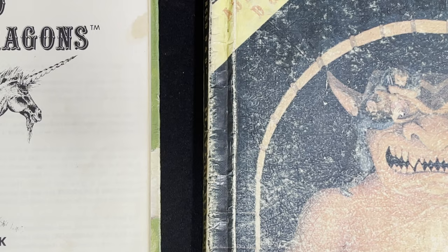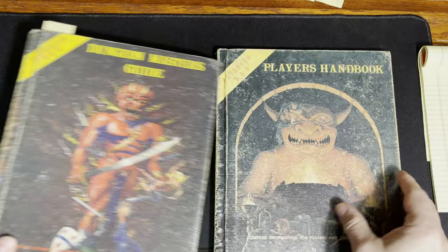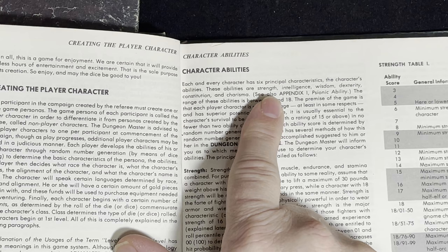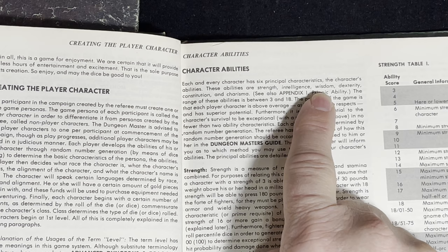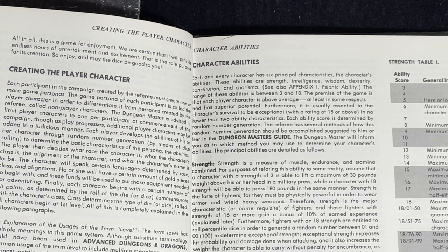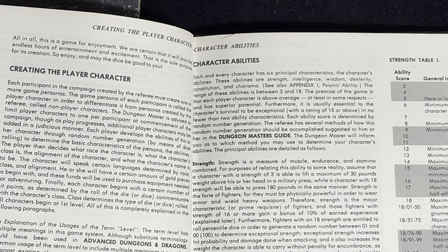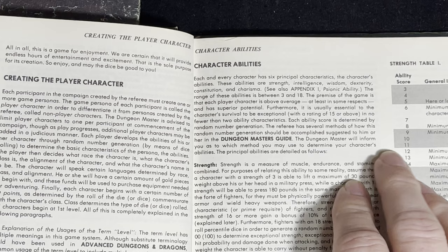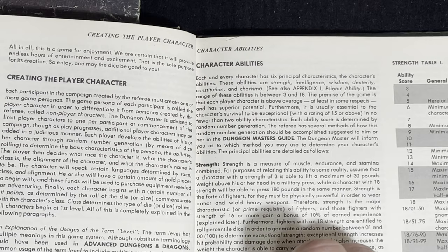To do this, first, looking in the Player's Handbook, it says that each and every character has six principal characteristics: strength, intelligence, wisdom, dexterity, constitution, charisma. I've been playing a lot of 5e with my kids lately, and I've played second edition for a long time, transitioning into 5e because of Adventure League stuff. In 5e, the order is the physical skills first — strength, dexterity, and constitution — then wisdom, intelligence, and charisma last.